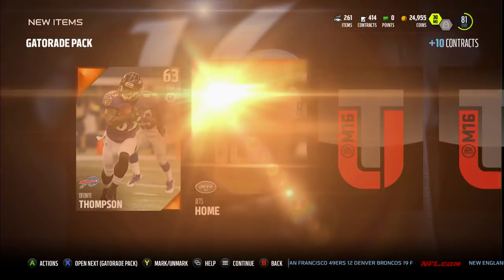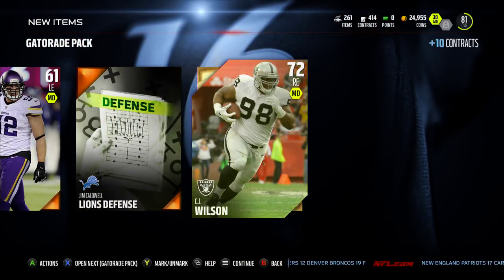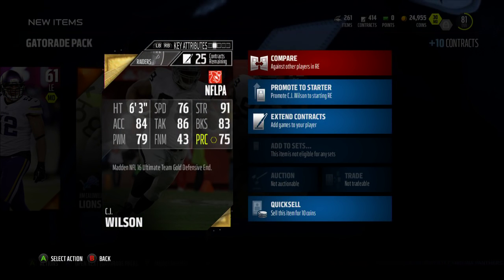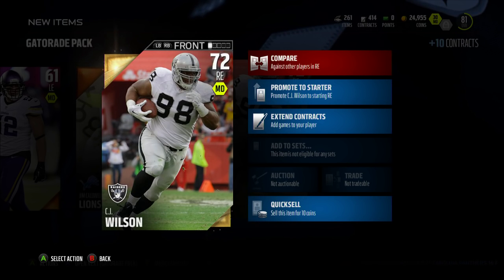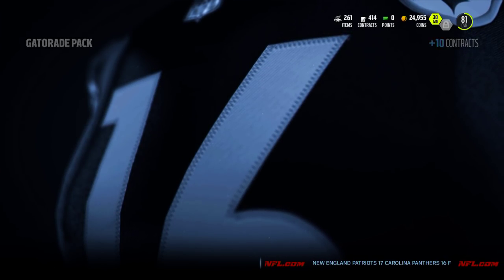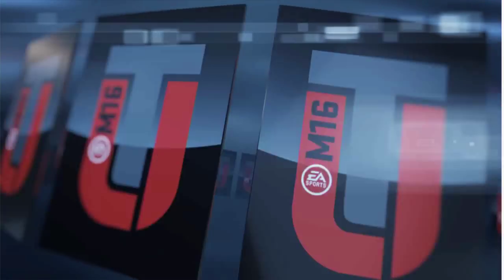Obviously I need contracts — I'm sitting at 404, and since I'm going to start that journey series I will definitely need them. Oh, look at that — a gold! Would you looky there, CJ Wilson! He doesn't have a spot on my team, but hey, you can pull a gold out of this. Not bad. I wonder if there's like a 1 in 10 trillion chance you pull an elite.